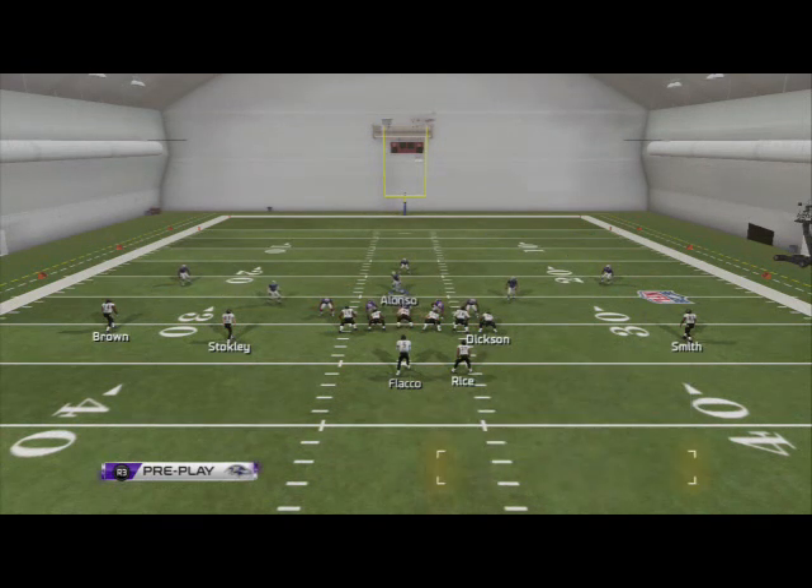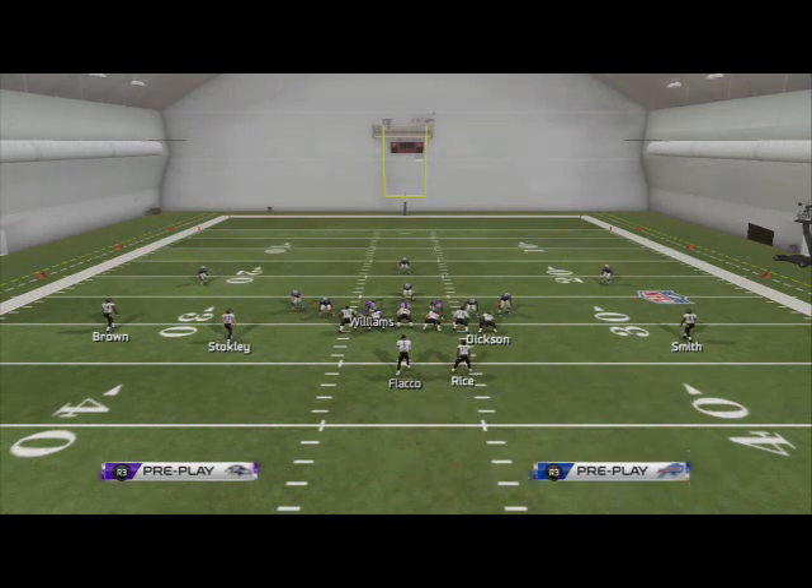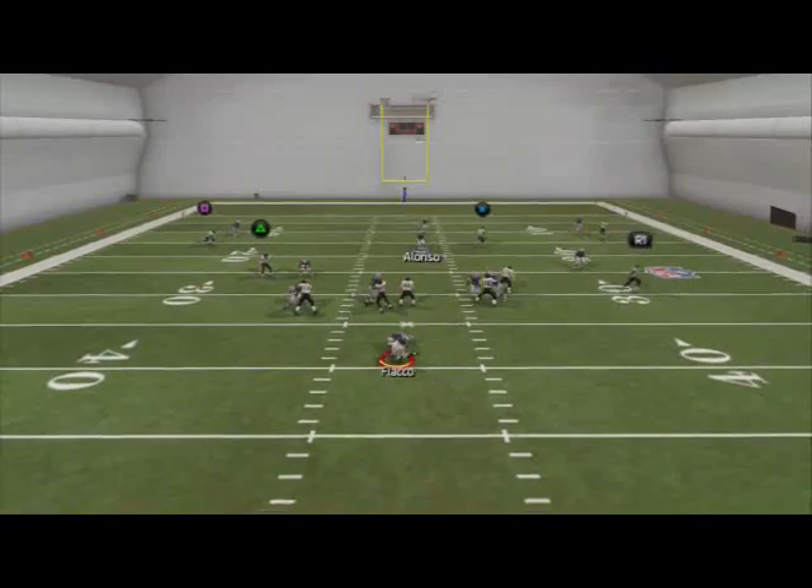Again: base align, put your middle linebacker in a zone, grab Williams and put him on a contain or re-blitz him, and then globally re-blitz your right-of-screen outside linebacker. And you're going to get right edge pressure.